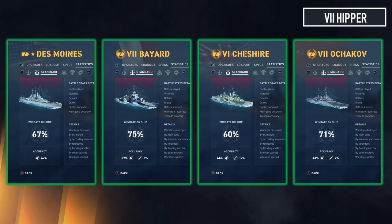Des Moines is also primarily an agile cruiser except when I play in divisions. I've played about 20-something division games in Des Moines and the win rate is pulled up about four percent by that, so it's actually around 62 percent — still more than good and still making the ship more than capable as an agile cruiser.